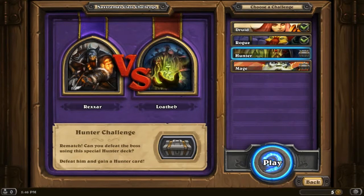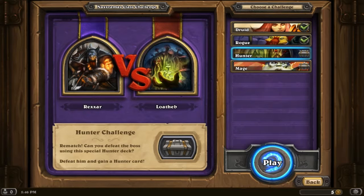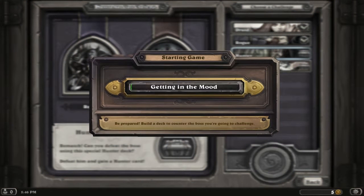Hi there guys, this is Sam, welcome back to my load of coin in the universe, welcome back to Hearthstone Class Challenges, where we're going to take on the Hunter, because he gives me Web Spinner, which is a really great card that I could definitely use in a deck that I have, when I might show up against the next guy. So I'll go ahead and start that up.